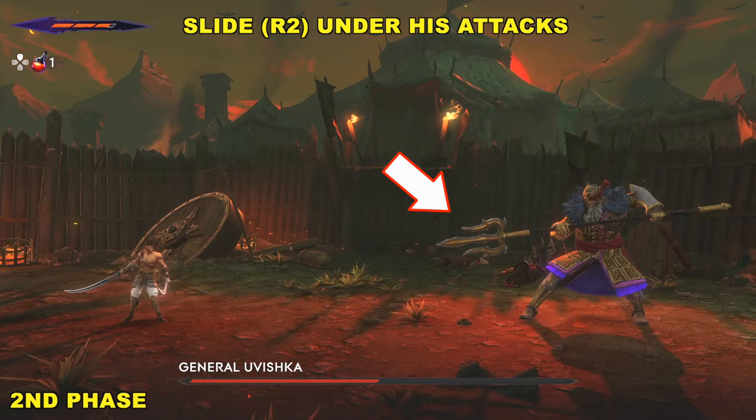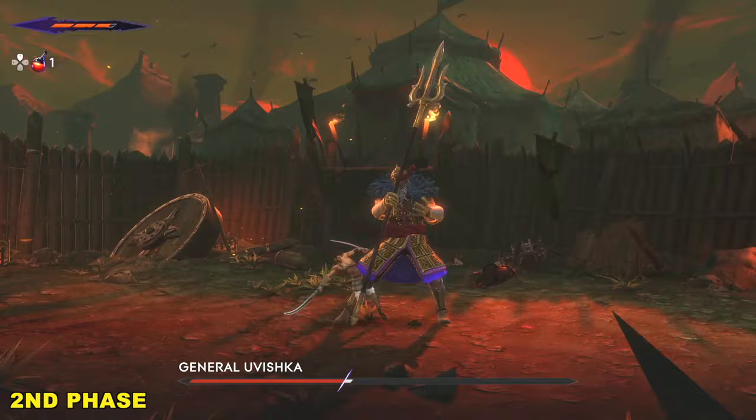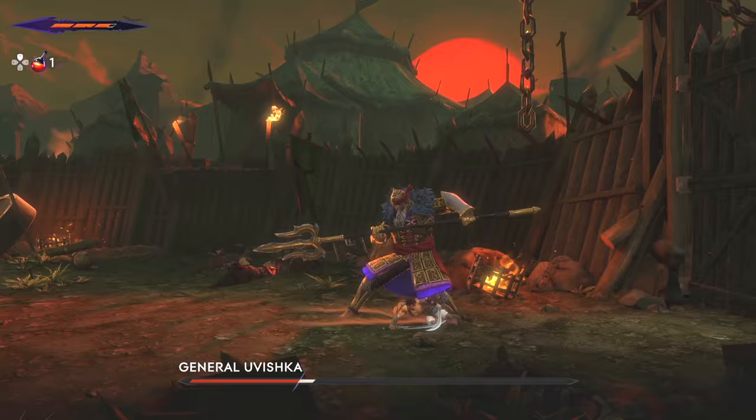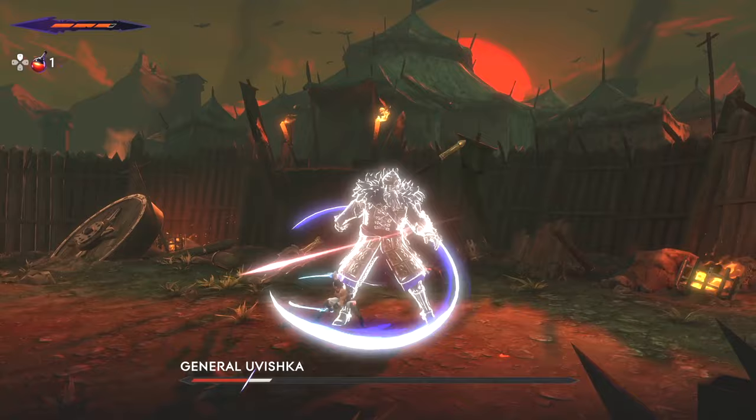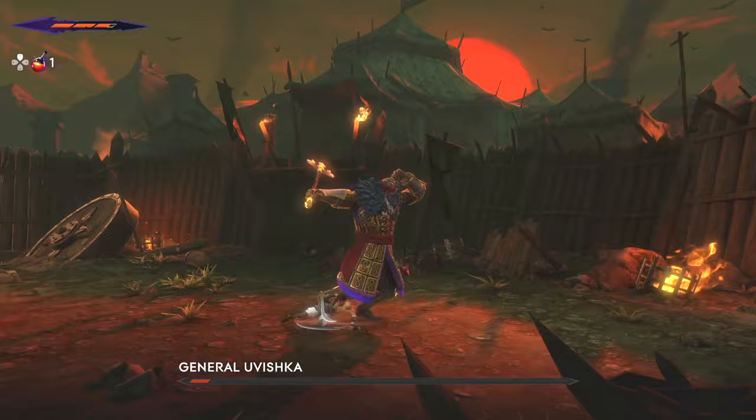He's ready to thrust here. What we're going to do is squeeze R2, slide underneath his attacks, and attack his backside. He has the same sort of thrusting attack — he lands and there's a shockwave. We're going to jump over it just like in the first phase. Keep sliding underneath him and keep attacking from his backside. When you get stuck in a corner, feel free to run away and lure him out. You can slide underneath him and attack. And once you finish him off, you'll move on into the game.